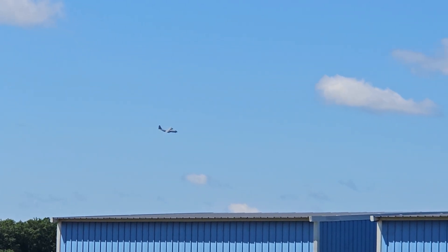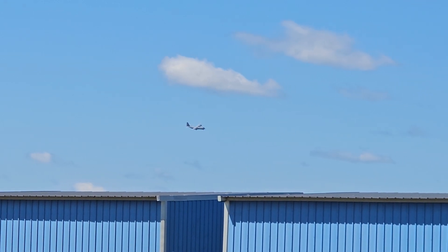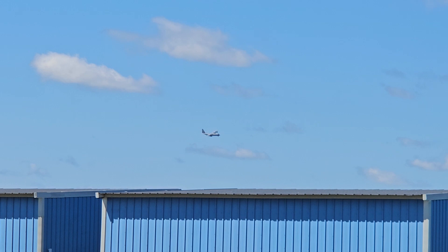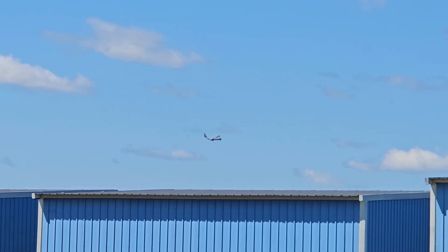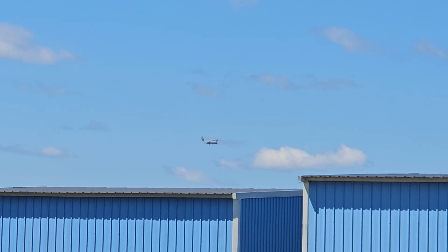Trapeller City Tower, Cessna 183 NMWC, holding short runway 36, ready for departure to the west. Cessna 183 NMWC, Trapeller City Tower, hold short runway 36 — traffic arriving and departing runway 1-0. Hold short 36, on the way.